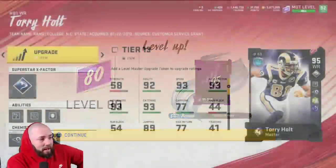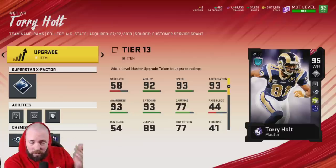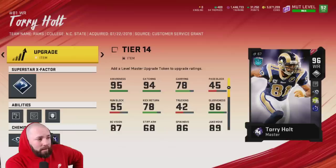Tori Holt's stats: 93 speed, and at 95 and 96 overall he's going to be able to use Playmaker. We can use Playmaker on Tori Holt - he's going to be back in the starting lineup. At 96 overall there's no speed boost there, but that's okay, I'm excited for this card.